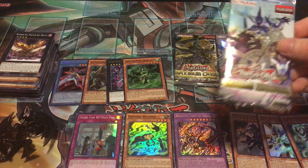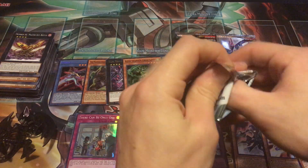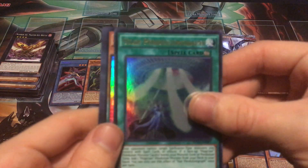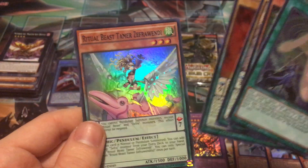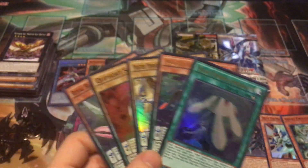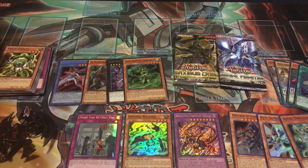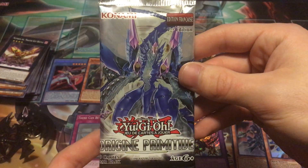Three packs to go. Pendulum Evolution — another all-hollow pack, five cards per pack. The main thing I want from this set is Pendulum Call. We got Star Pendulum Graph, Double Iris Magician, Master Pendulum, Cle for Scout, Ritual Beast Tamer Zephyr, and Windy. Nothing too crazy but getting a good amount of hollows. Now the foreign pack — Primal Origin.